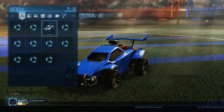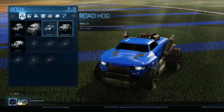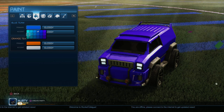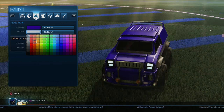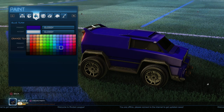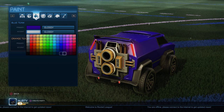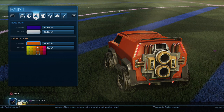I think I actually got a new body. I'm going to go with the Merc here — you can change everything up. You got new colors for each team. I love blue and orange, so we'll go with some accent colors here. I can't really tell what the accents are in the back — maybe it's the flames. That looks pretty cool. And for the orange team, I'm going to go with the Burnt Umber.